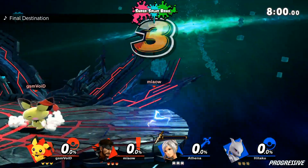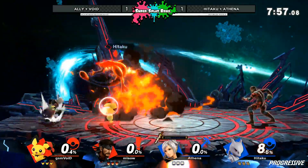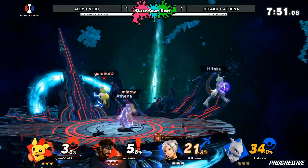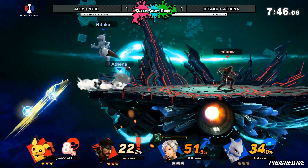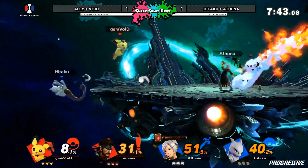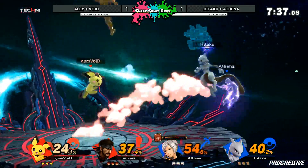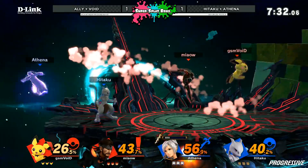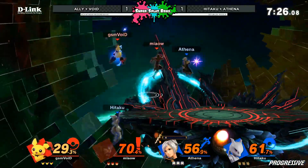The final whisper in the ear of Athena, and we have another character switch — the Mewtwo coming out instead. Both teams now having a glass cannon character. This is the character that Hitaku was rocking throughout the entirety of Smash 4 once the DLC pack hit. It didn't even matter that it was pre-buffed Mewtwo — Hitaku switched early and has been loving this character ever since. Void able to get back to that ledge with the quick attack. Blue team actually having a great position, kind of walling out with these shadow balls. Unfortunately that Thundershock going to hit Ally.